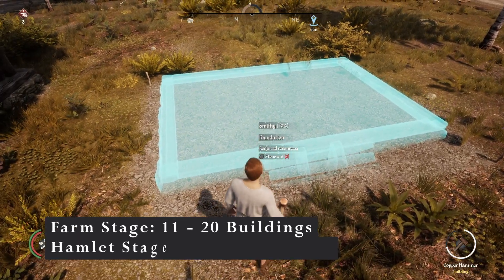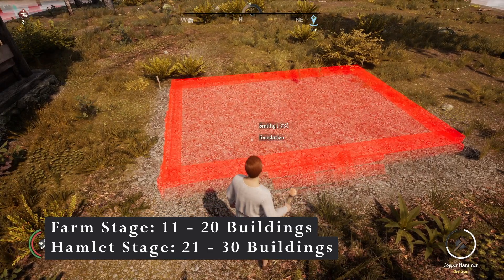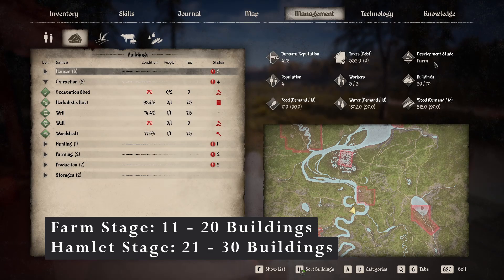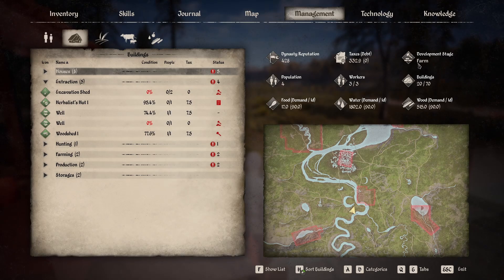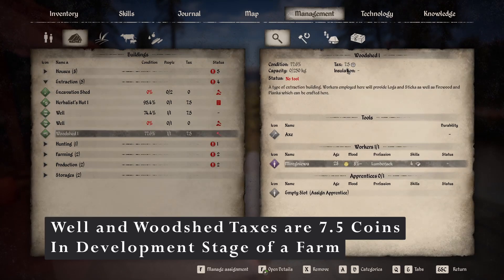I'm going to remove this blueprint, and you can see that it decreases the taxes I have to pay. I've just dropped down into the development stage of a farm, and now I only have to pay 7.5 coins for the woodshed instead of 10.